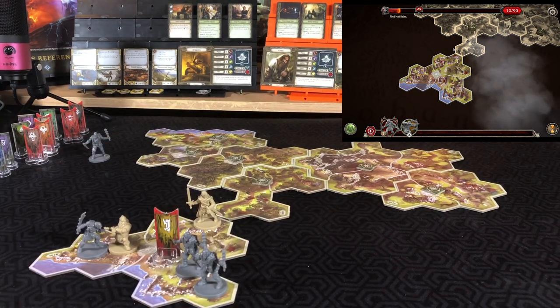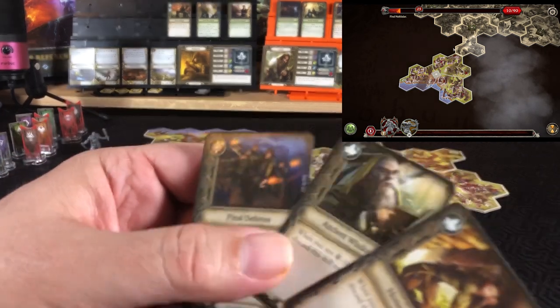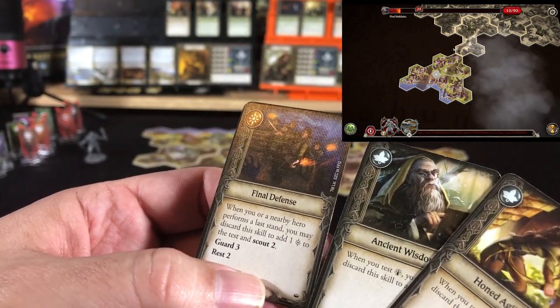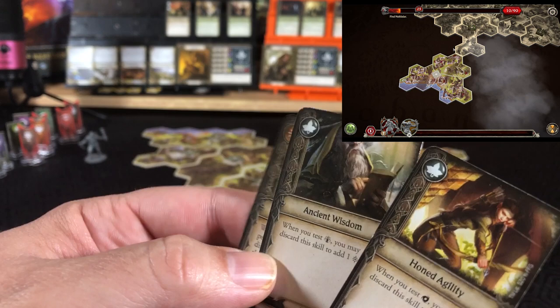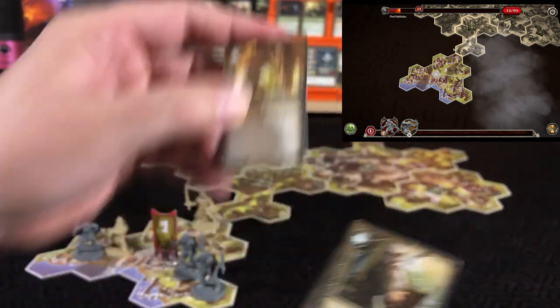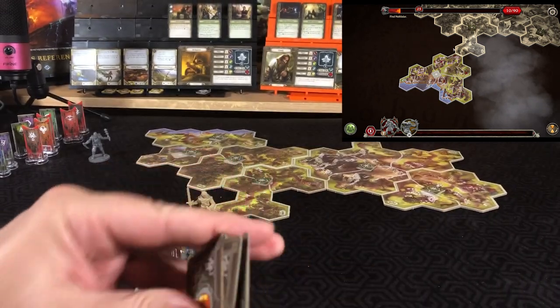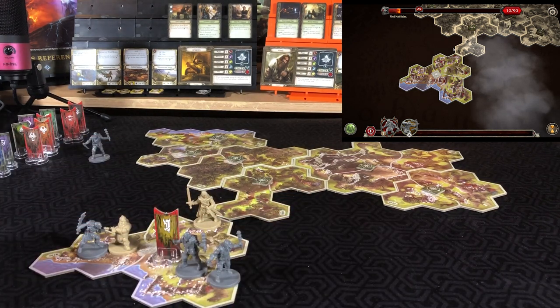For Gimli, looking at three cards — we got Final Defense, Ancient Wisdom, and Honed Agility. We will prep Honed Agility, put Final Defense on top of the deck, and wisdom on the bottom. We really need to get some exploring done, but there's a lot of fighting to do.